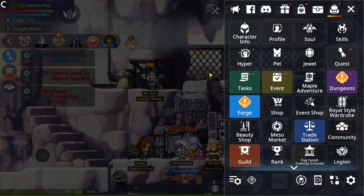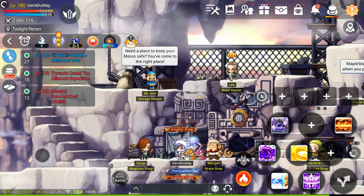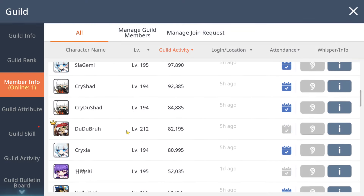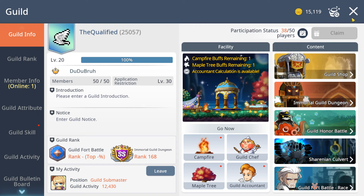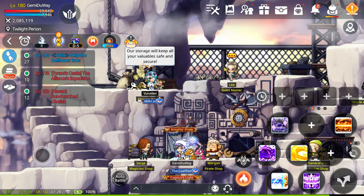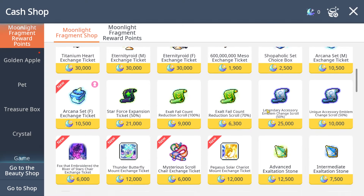By the end of the fourth week I got to Star Force 150. The shoulder I bought I'm planning not to wear until I get it to unique potential, so I'm rotating it through my alts. All my alts are in my guild and I'm doing check-ins on all of them. I get one red cube every day, so I'm planning to rotate this shoulder until I get unique potential on it. In the meantime I'll use this SF 18 shoulder and probably fuse it up to legendary whenever the emblem shoulder is ready.